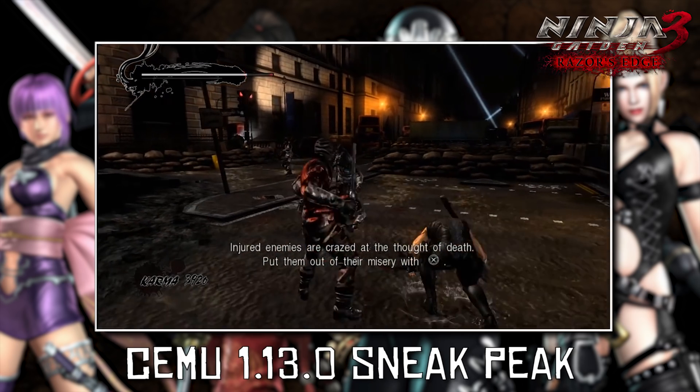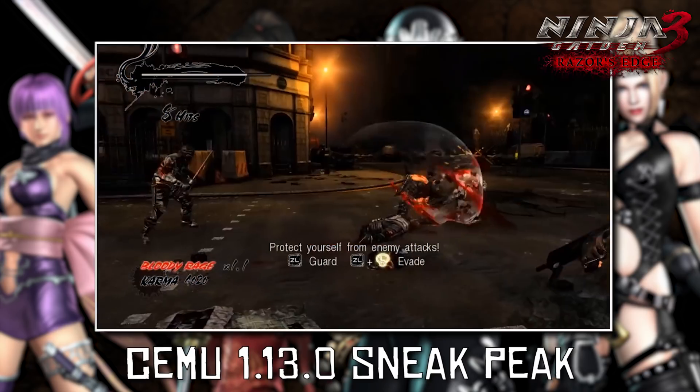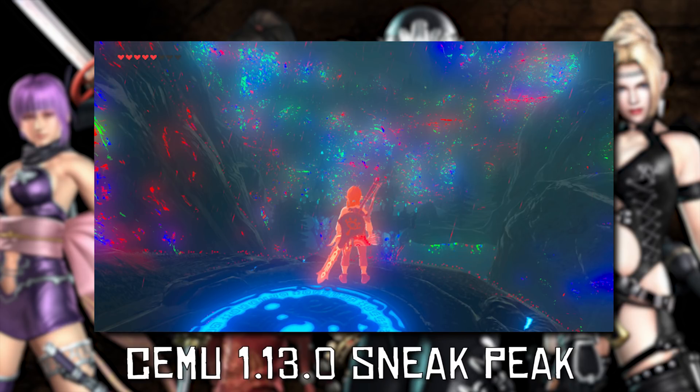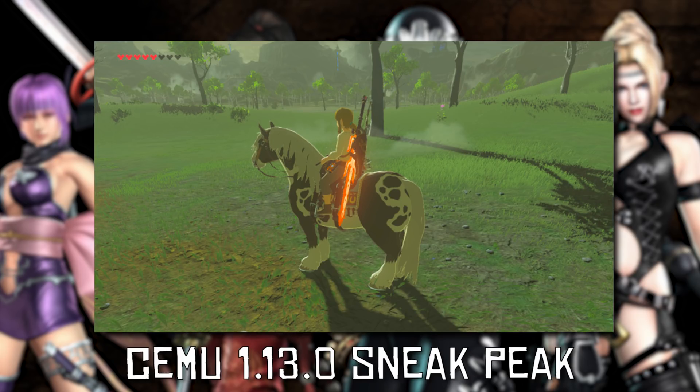As well as this game footage, we have also been given a sneak peek of some of the work-in-progress footage from 1.13.0. For example, we were given this very early look at the texture cache rework in which Breath of the Wild appears to be graphically completely broken. However, in the past few days we have also been given these images which show that the game is now in a much better state using this new texture cache version.